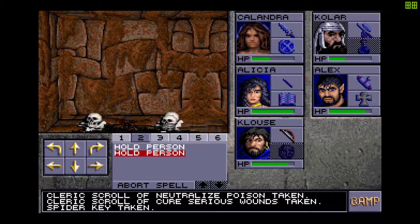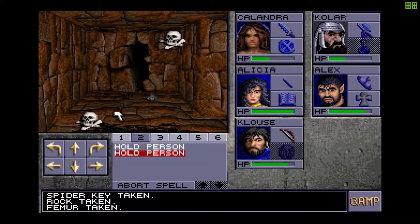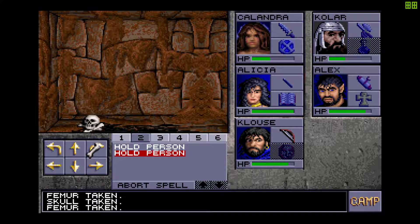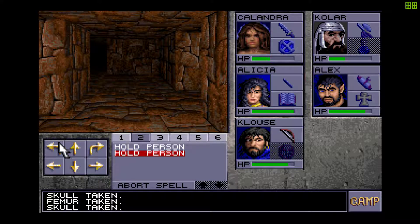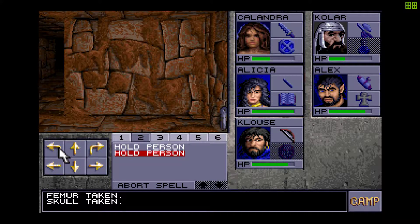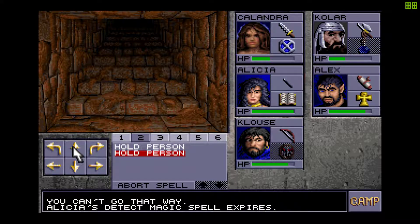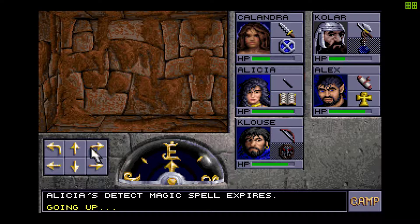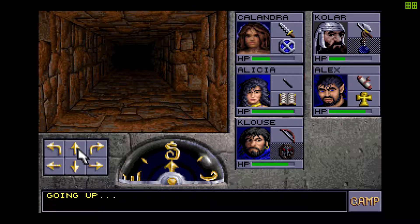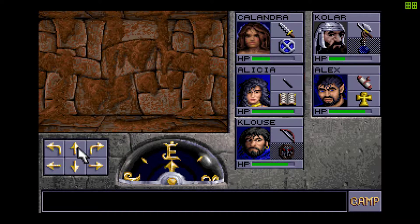There's a spider key here, so it's a good thing I didn't leave. You can have that femur, you can have the skull — I don't want any of it. That was right next to the entrance. Detect magic expired unfortunately, but it's okay. So I have a spider key and the dark moon key — we've made a lot of progress on this floor.